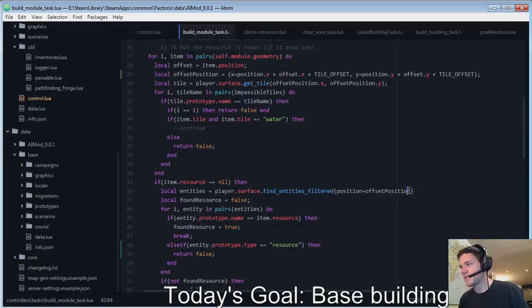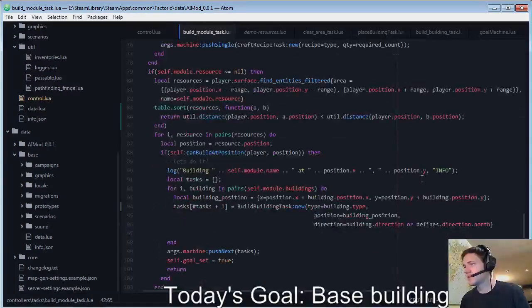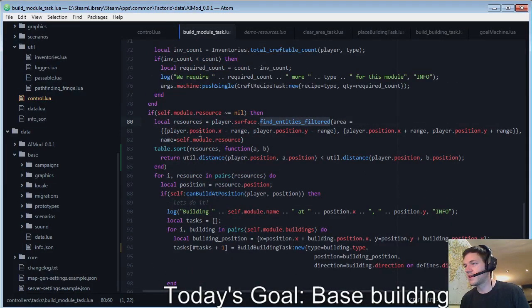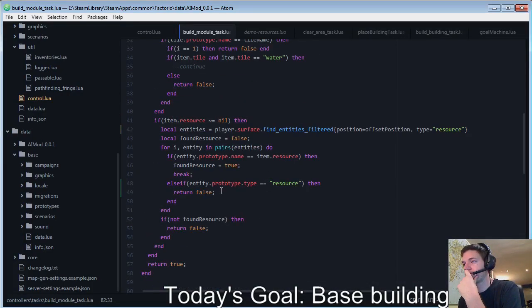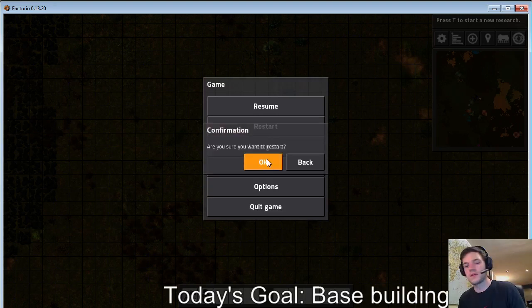I could also use find entities filtered with type equals resource here — that would give a way shorter list. We're also doing that when we find the specific kind of thing we're looking for. Okay, let's see if that fixes the problem. Seems working — I concur. Okay, that worked.